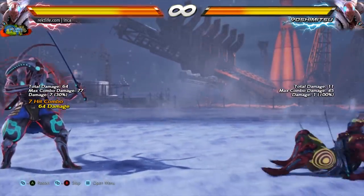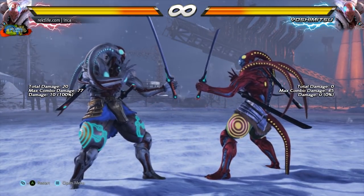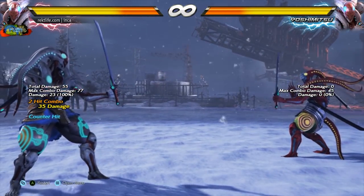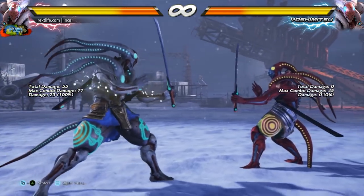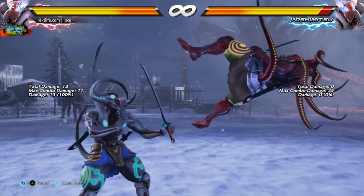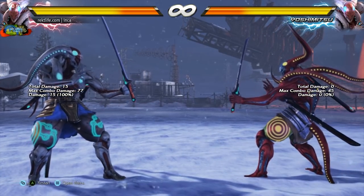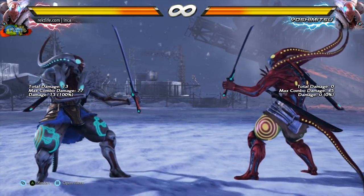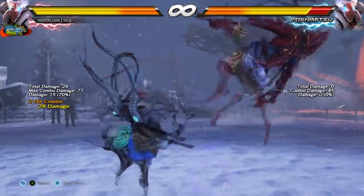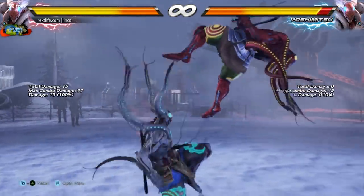There are a couple stealth buffs he got. The 2-1 string — as far as I remember it was never a natural combo on counter hit, but now it actually is. The other stealth buff not in the patch notes is that down forward 2 and up forward 3 both launch higher. And with the change Namco made to back turn 4s — recovering faster but doing slightly less damage — any combo that uses the back turn 4 is actually much easier to do now.